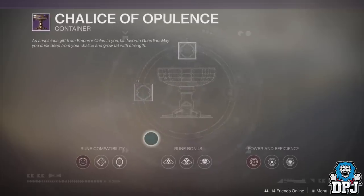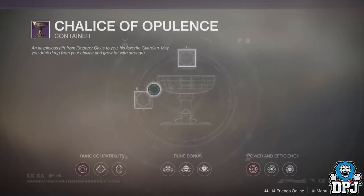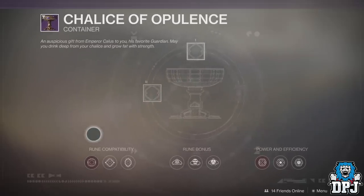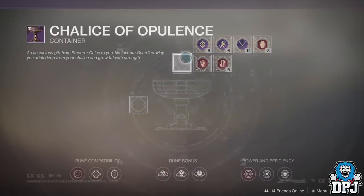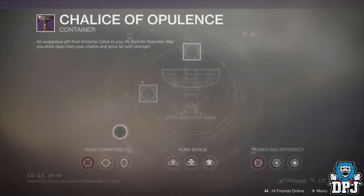The Chalice of Opulence consists of three main nodes which each affect loot drops from the Menagerie: slot one, two, and three. We also see there are nine nodes across the bottom of the screen — rune compatibility, rune bonus, and power and efficiency. All 12 nodes upon this chalice take Imperials to unlock.